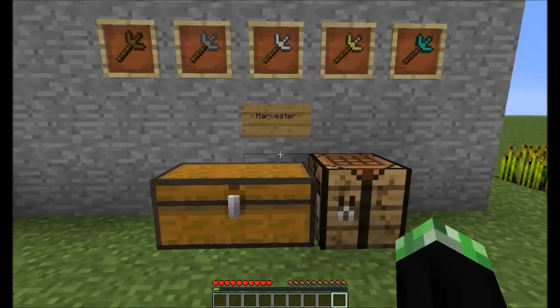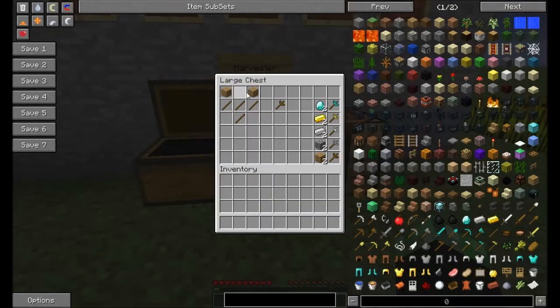The last item the mod adds is the harvester, crafted with two wooden planks and four sticks to create a wooden harvester. You can replace the wooden planks with diamond, gold, iron, or cobblestone to create the stone harvester, iron harvester, gold harvester, or diamond harvester.